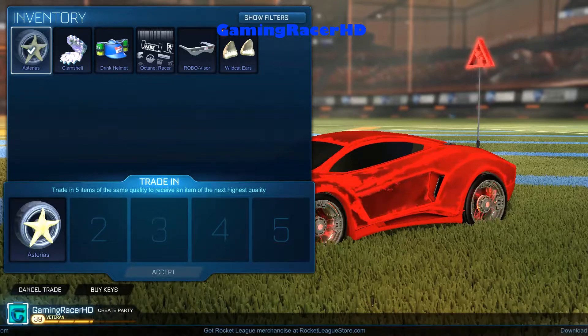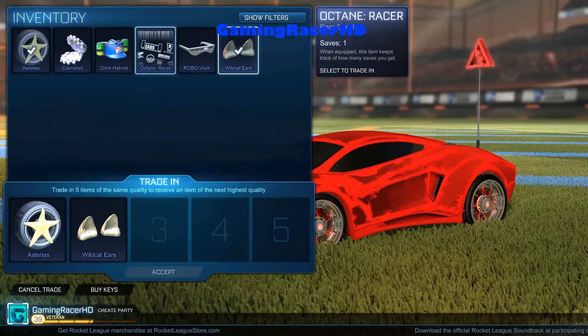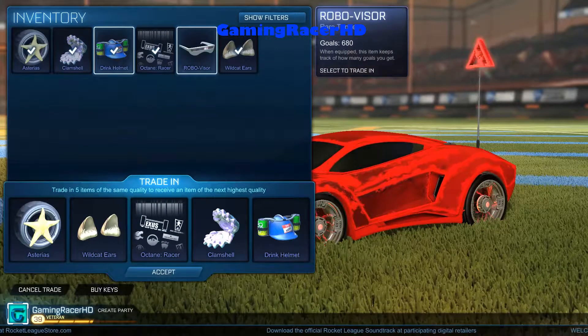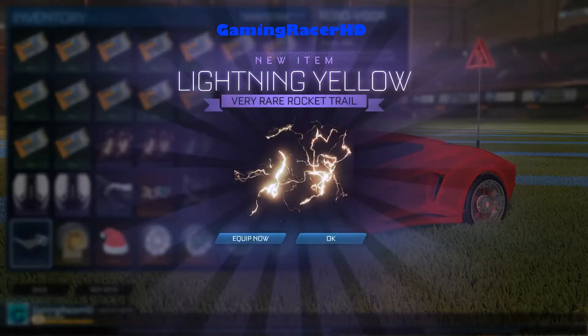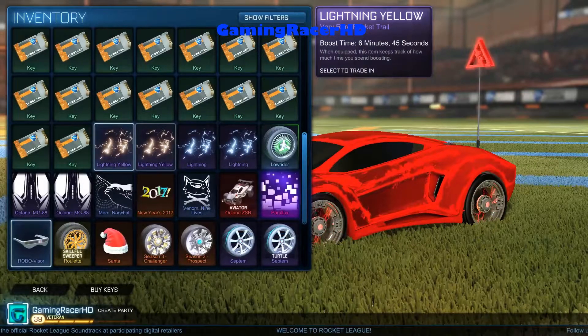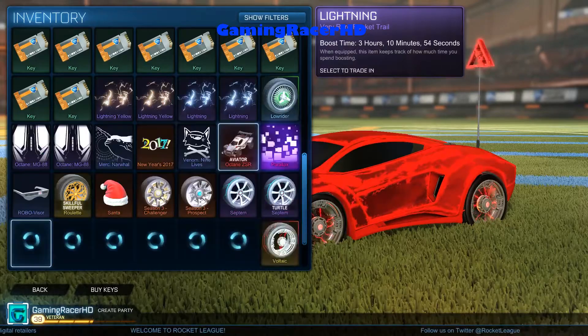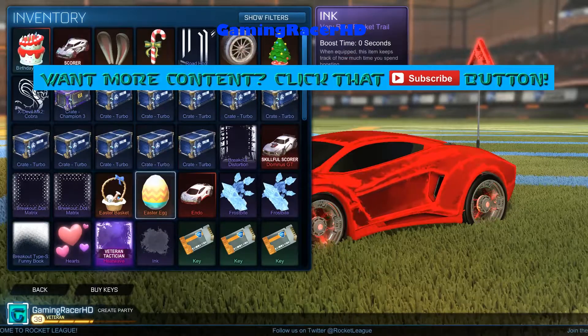You can trade five of those items if you want, so might as well. I'll keep the Robovisor because I really like it. Lightning yellow — was that worth it? Not really. We've got two lightning yellows and two blue lightnings. Okay, let's get to the more important stuff and open the turbo crates.